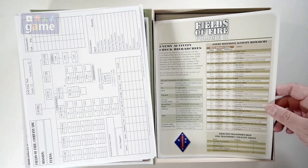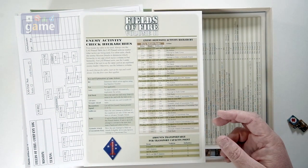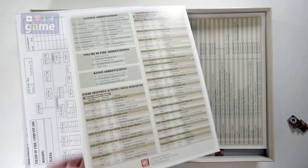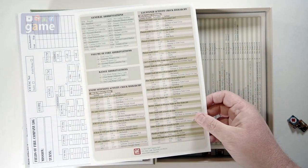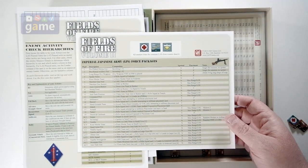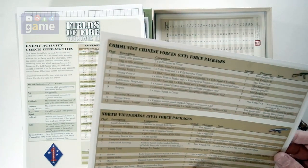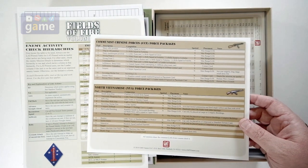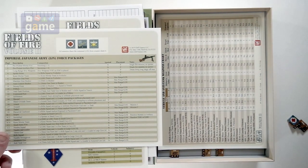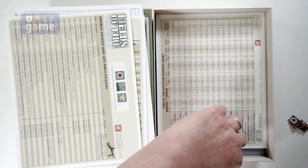We also have an Enemy Defense Activity Hierarchy reference card — it's double-sided, glossy card stock. And we've got the Imperial Japanese force packages, Communist Chinese force packages, and North Vietnamese force packages. So those will be for the various missions you're playing in different theaters.